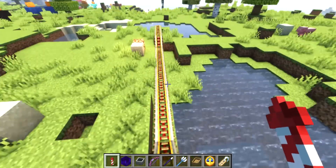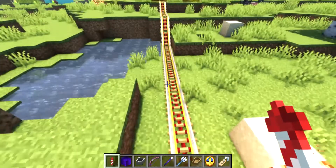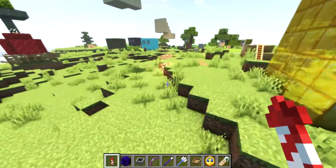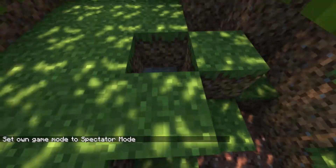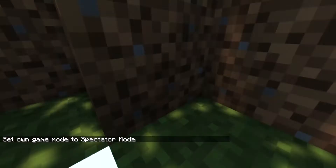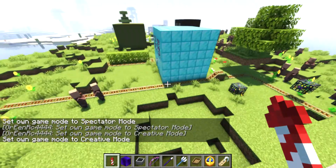Back in the day you could use powered rails without having a redstone torch, which was great. There's also a trap somewhere — I think it's supposed to be a trap. I'm in the diamond slime area now.